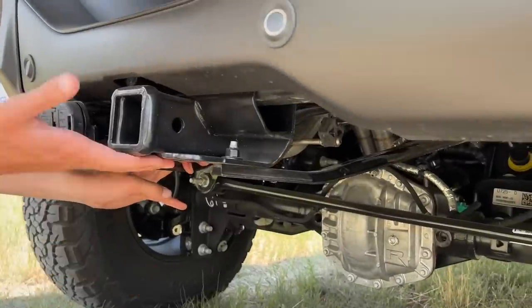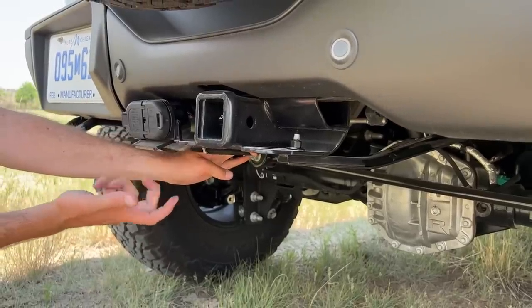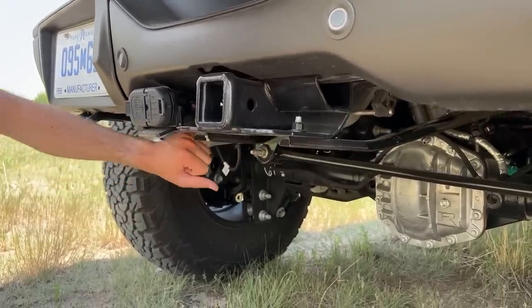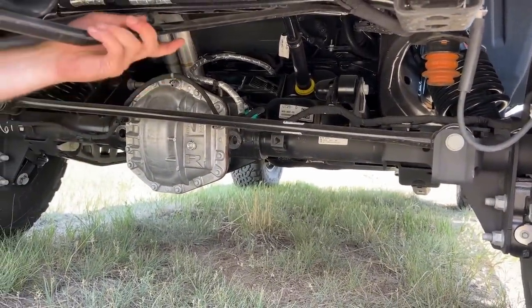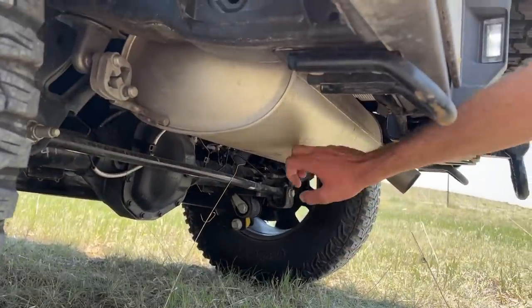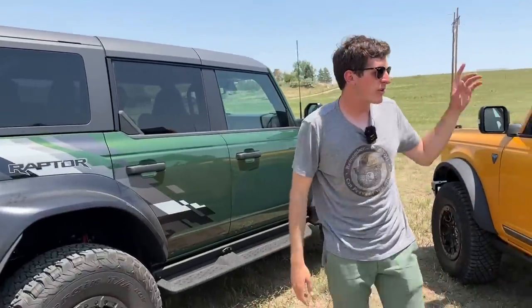They also found during off-road testing that on departure angle they were ripping off the seven-pin and four-pin connectors, so they added what's called the beaver tail — a metal extrusion that protects the wiring from damage when you're out on the rocks. On the exhaust system, the Raptor gets dual tips, but nothing behind the rear axle. The standard Bronco has the muffler back there, but the Bronco Raptor has a true dual system: twin turbo V6 with headers going straight to dual pipes, the muffler unit underneath rather than in the back, and true duals out the rear — giving a lot more breathing capability.